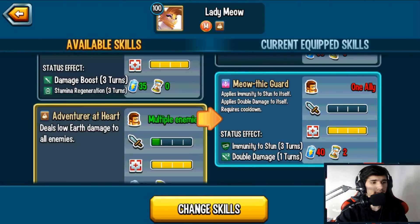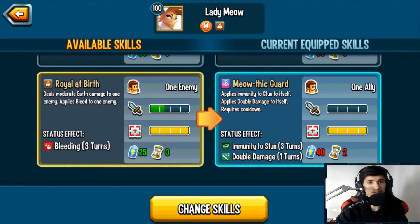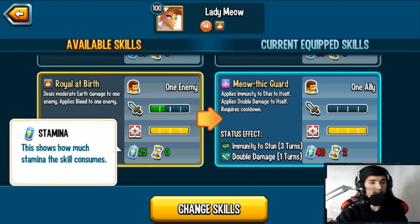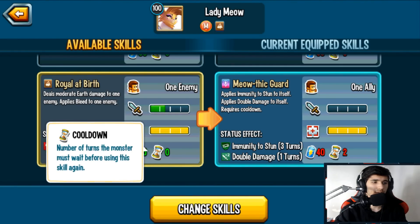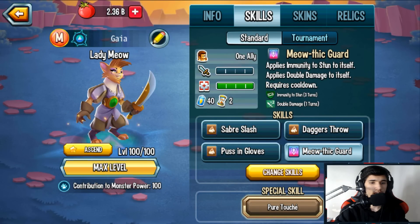Adventure at Heart is a zero-cooldown, low earth damage AOE to all enemies costing 30 stamina — good against CDA. There's also a zero-cooldown moderate earth damage skill to one enemy that applies bleed, costing 25 stamina. I don't think any corrupt monsters currently apply CDA, so you don't have to prioritize CDA-resistance skills right now, but you could swap later. As long as you have 25 stamina you can keep spamming that skill.